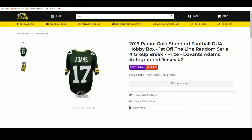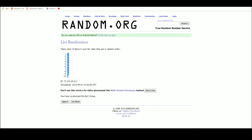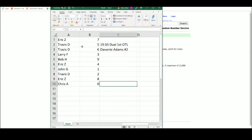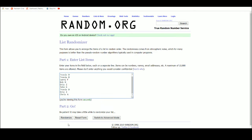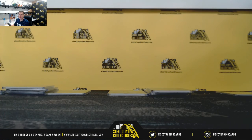All right, let's take you over — it's random for the Devontae Adams JSA authenticated autographed jersey. Five times on the names: one, two, three, four, five — Larry! Congrats Larry! Thank you everybody who joined. Let me get this up on YouTube.